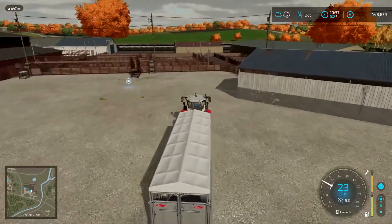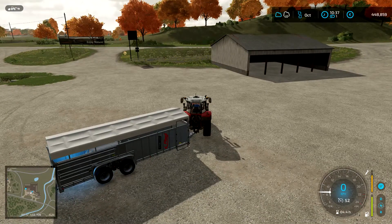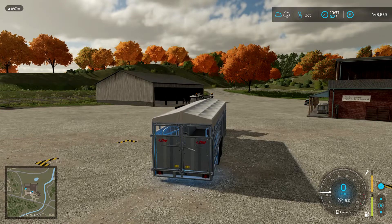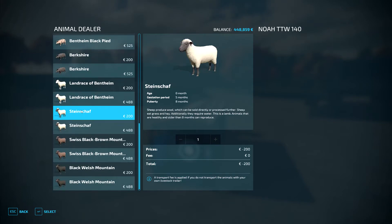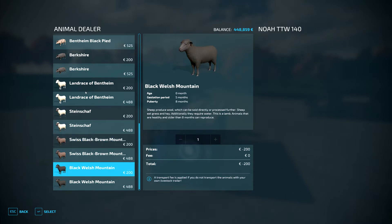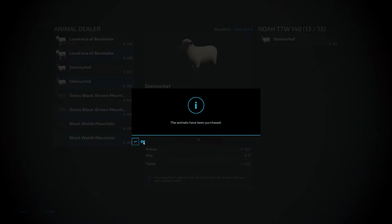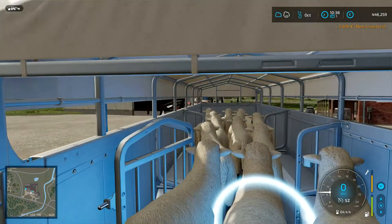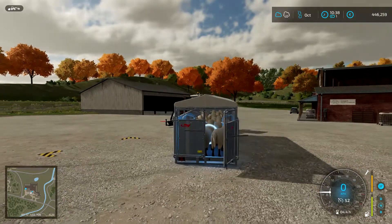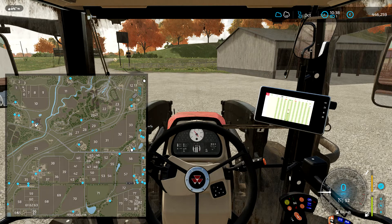Here we are at the animal dealer. Let's get this trailer filled up. I'm not gonna back it all the way up there because this trailer is way too low to fit on top of that bridge. So at least I can open it. Now let's find the sheep — there are four colors and breeds. Which one are we gonna pick today? I think we're just going to do this one, just because I love the black face with the white wool — it just looks cute. So we have thirteen of these and the trailer is nicely filled up. A word of warning: having a trailer full of sheep and leaving the gate open — if you try it, please make a video of it and share it with me, I'd like to laugh someday.